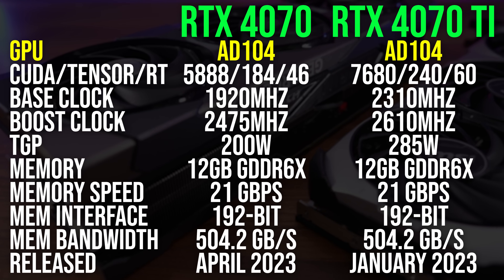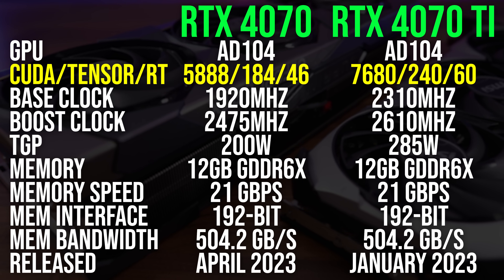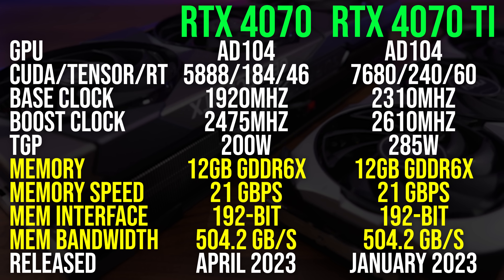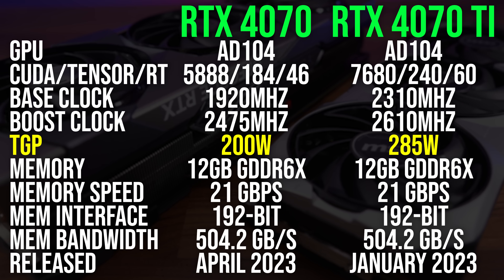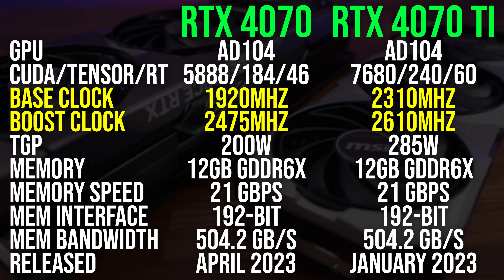Both graphics cards use the same AD104 GPU, but the Ti version has 30% more CUDA, Tensor, and RT cores. They both have 12 gigs of GDDR6X memory with the same memory bus, speed, and bandwidth, but the Ti can also use more power, allowing it to reach higher clock speeds.